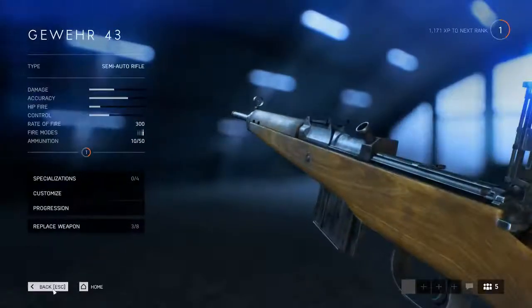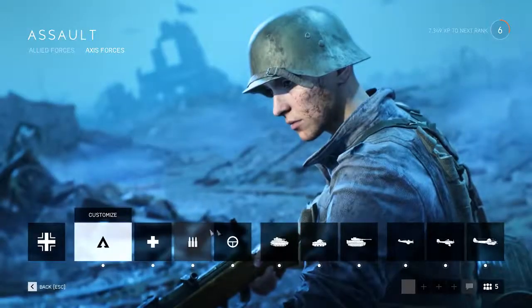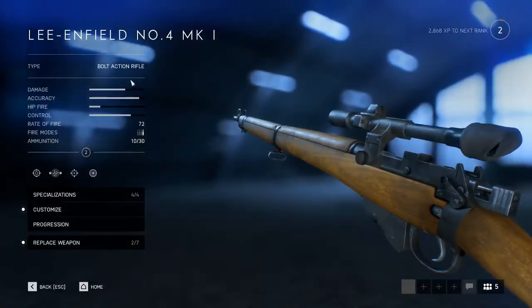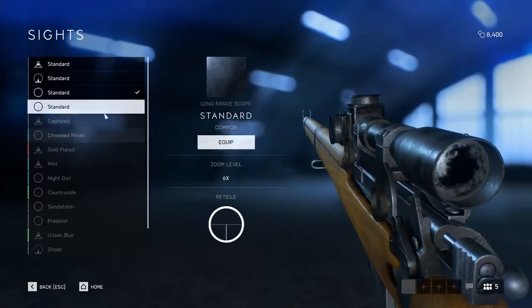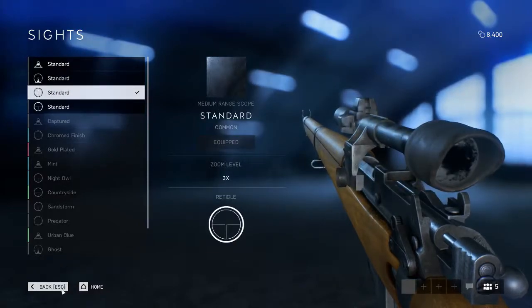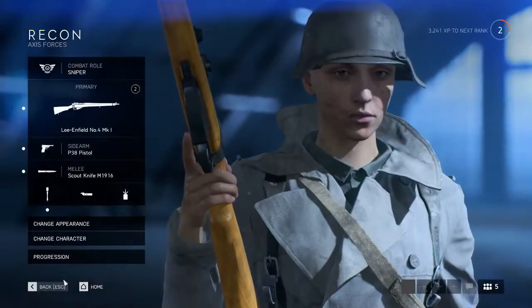I'm just going to quickly take a look at the sniper here. With the sniper rifle, go to customize — right now it's currently just with a three times scope. There's a six times scope if you really want to shoot long distance range. Really cool way to add scopes.